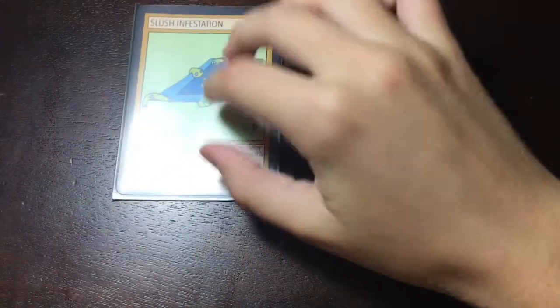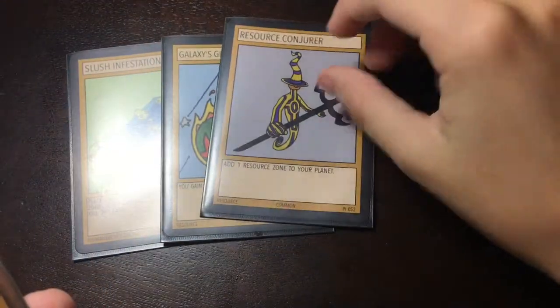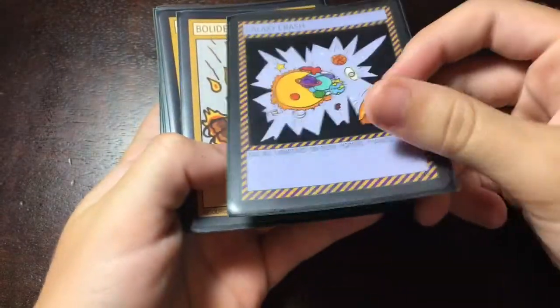Next are the resource cards — I also have six of them. I'll probably add more attachment and resource cards once I get more cards to play with. I'm running one of each: one Slush Infestation because it's really good, one Galaxy's Gift, one Resource Conjurer, one Point One Bullet Comment, and of course a Galaxy Crash — it's always good to have one in your deck for emergencies.